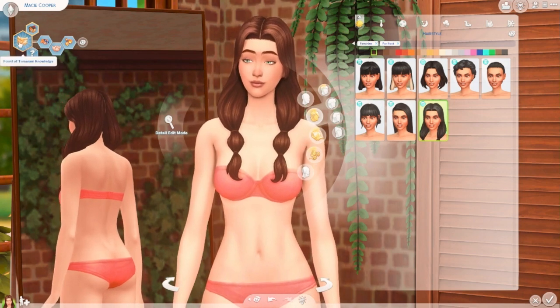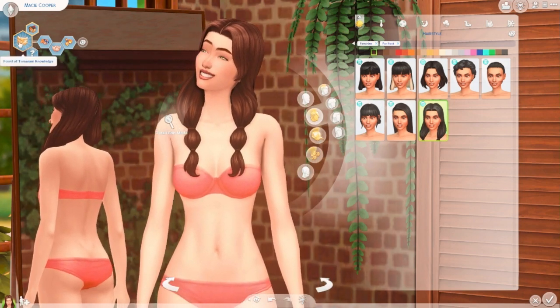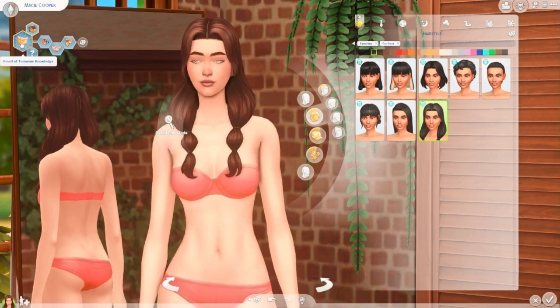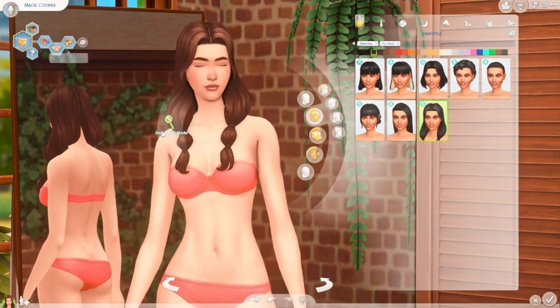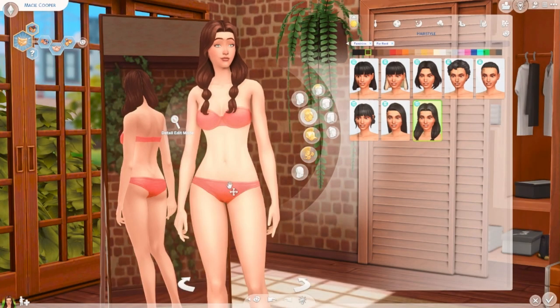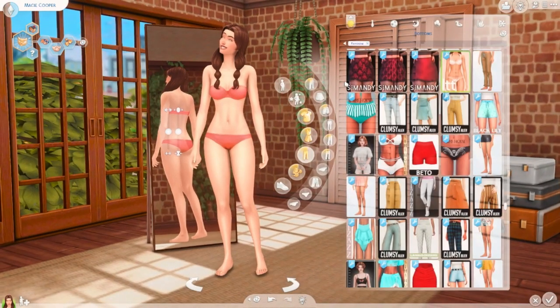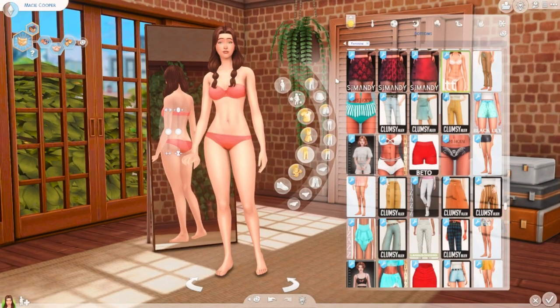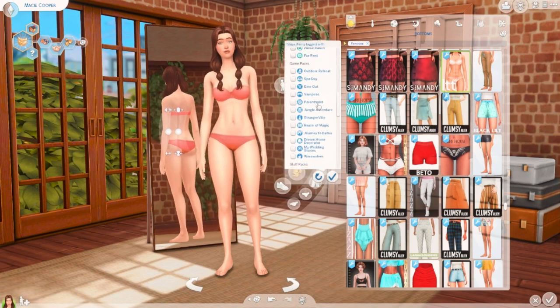I didn't show you guys her traits — she has the Fountain of Knowledge trait, along with Outgoing and Child of the Village. The reason is that this sim is going to be used to explore the pack and see what it has to offer.